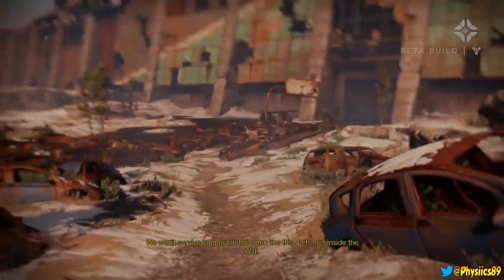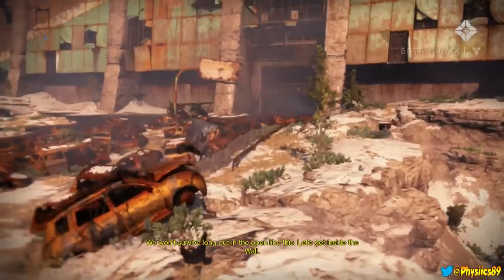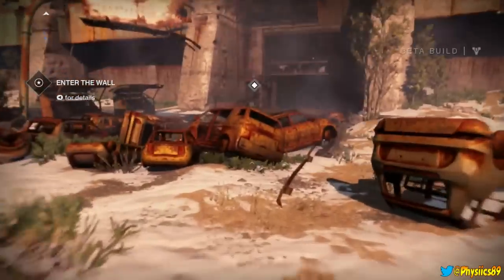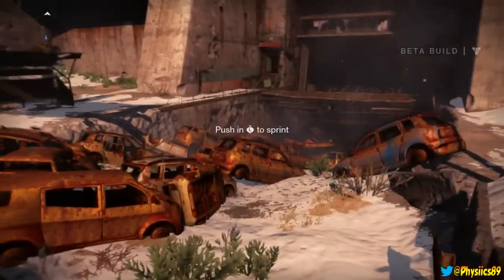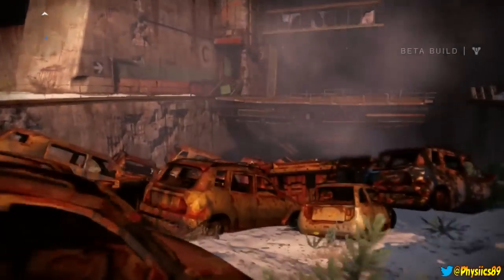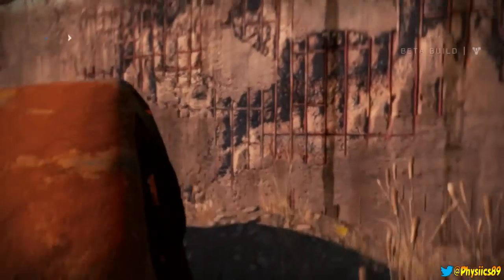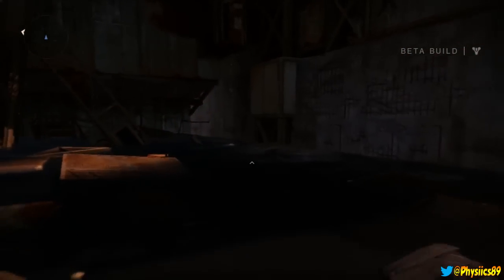Let's see here - I didn't get a chance to mess with the controls or anything like that. We won't survive long out in the open like this, let's get inside the wall. Let's jump - there's no double jump feature. So far the controls feel pretty crisp, but I can tell I need to adjust my settings. I'm not sure where I need to go though - just go down here I guess. Yeah, my sensitivity is really low.